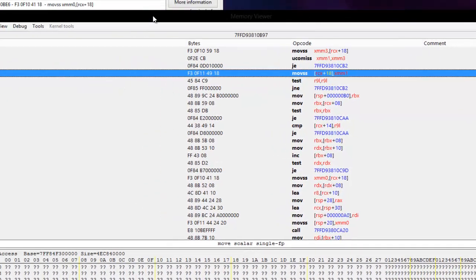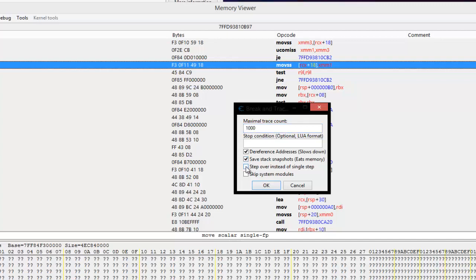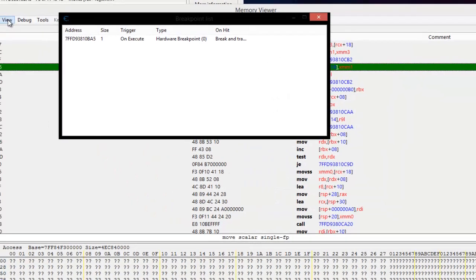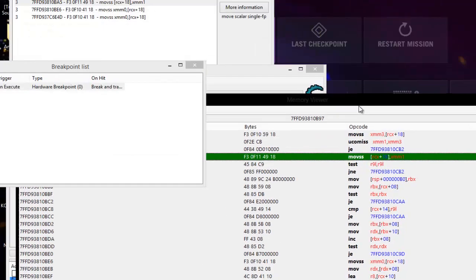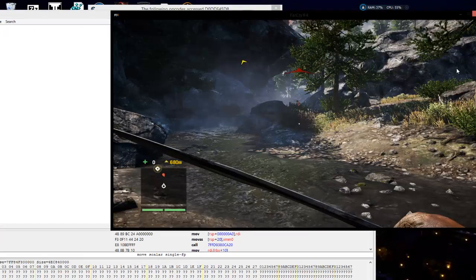We're going to right-click it, break and trace instructions, tick on save stack snapshots, and also skip over any irrelevant calls. Click OK. Now let's go to our memory viewer - hit Control+B to bring up the breakpoint list. Right-click, set and change condition. Remember our base registry was RCX, so we do this in Lua format: RCX is equal to 0x and then our base address. Click OK and it will only do the break and trace when our guy is hit by a bullet. Let's bring up the break and trace screen and take a hit - and there it goes.